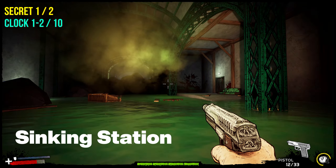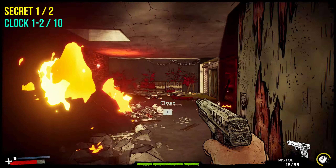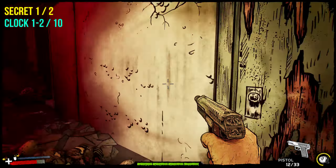Welcome to the sink-in station. Once you spawn into the level, you'll be in the water. Go to the right door. Once you enter, you will find two clocks here and a secret.